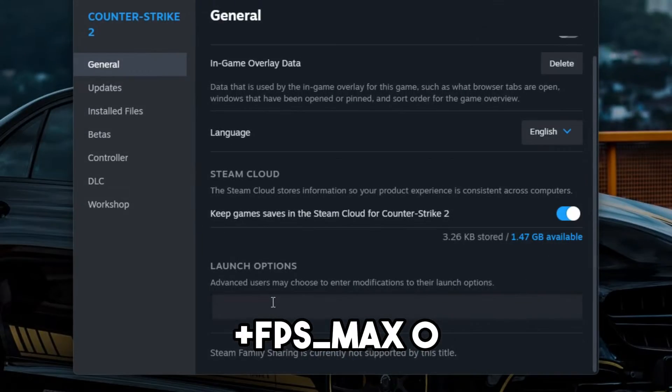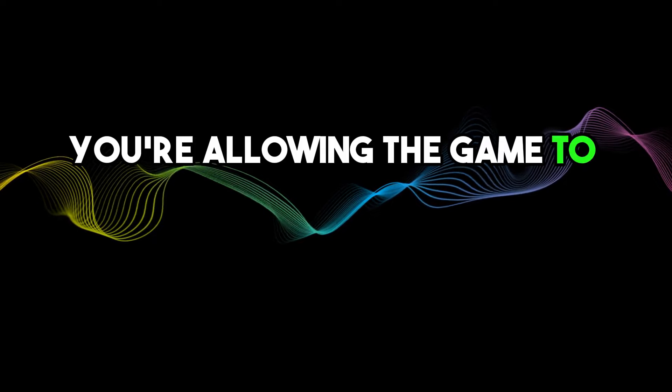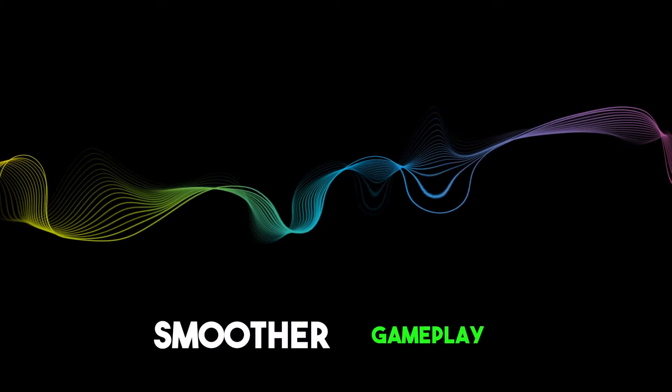The first command is +fps_max 0. This command removes the default FPS cap in CS2. By setting it to zero, you are allowing the game to run at the highest possible FPS your system can handle. Higher FPS can result in smoother gameplay.